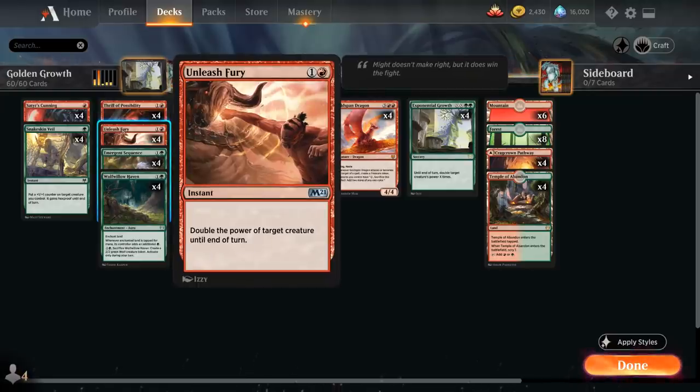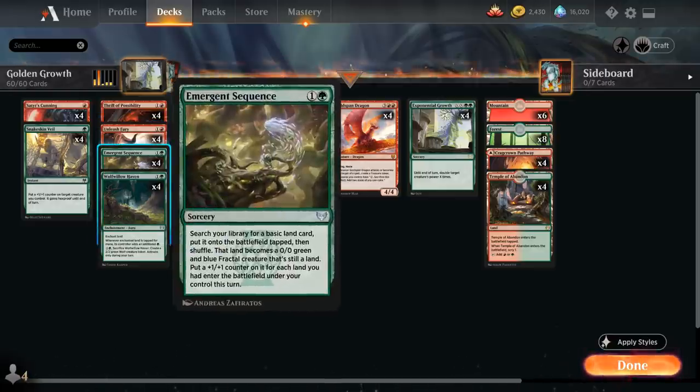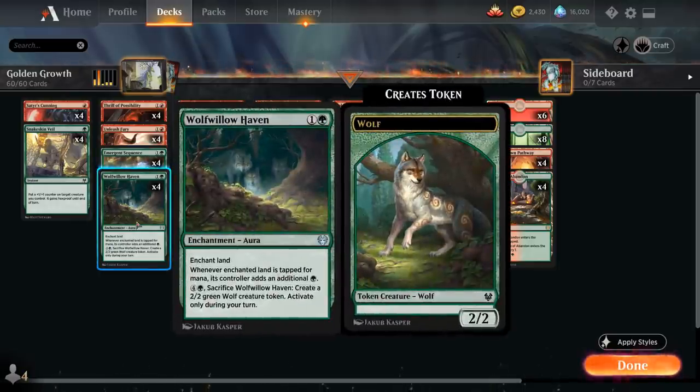We also have the full playset of Unleash Fury — similar to Exponential Growth but cheaper at 2 mana and an instant, so we can attack with Goldspan Dragon, generate a treasure, and cast Unleash Fury in the middle of combat. It only doubles the creature's power once, so it won't have the same effect as Exponential Growth. We also have 4 copies of Emergent Sequence for ramp and Transmogrify targets, plus 4 copies of Woolfellow Haven as additional ramp that's less susceptible to removal.